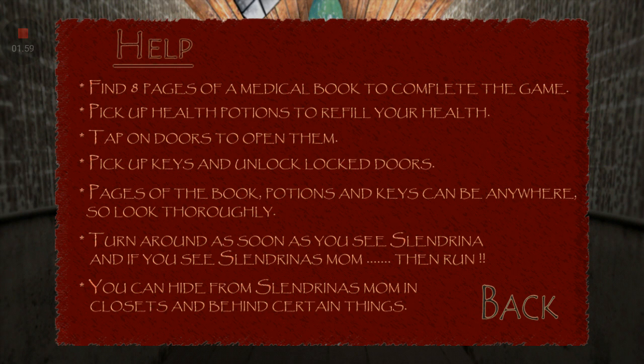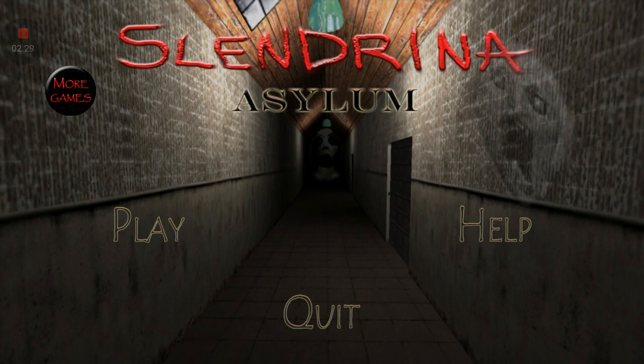The font is bad and hard to understand. Tap on doors to open them, pick up keys and unlock the locked doors. Pages of the book, the potions, and the key can be anywhere, so we have to look carefully. Turn around as soon as you see Slendrina, and if you see her mom, then run — that's the new enemy. We already seen Slendrina's spider form back then, and now we see her full body. You can hide from Slendrina's mom in closets and behind certain things.